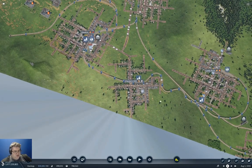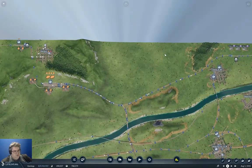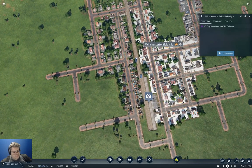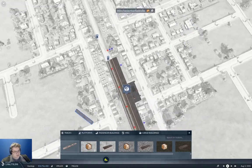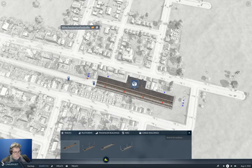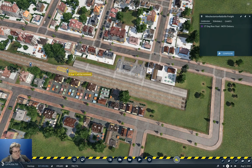That should get our machines delivery in there. And that should just leave Winchester and Fieldville, which — I think what we need is tracks. We can't do that. We'll take these tracks out since we obviously don't need them.